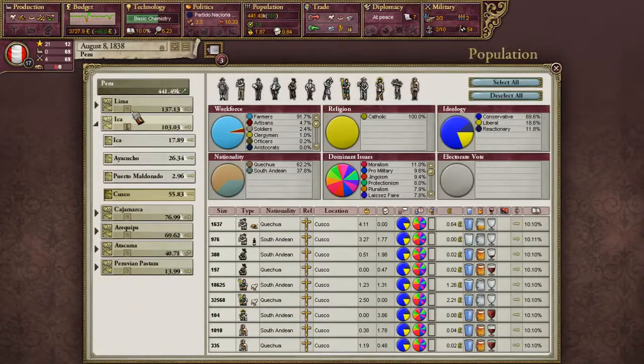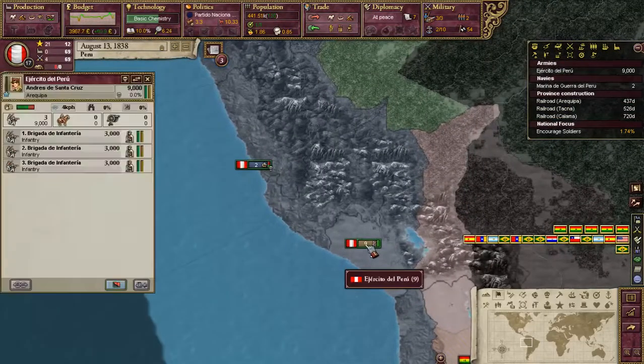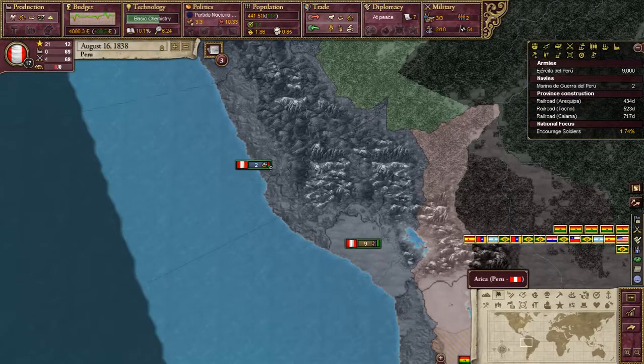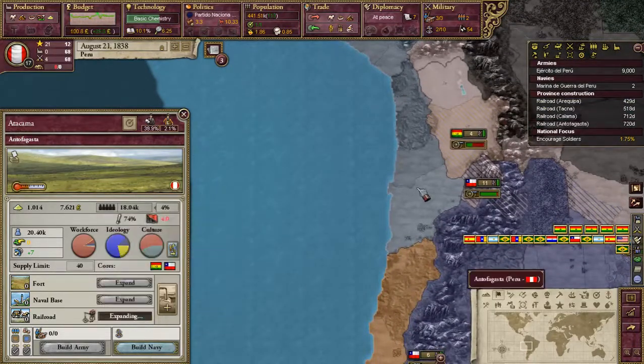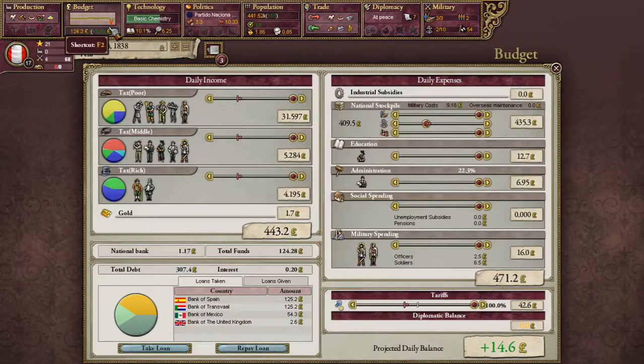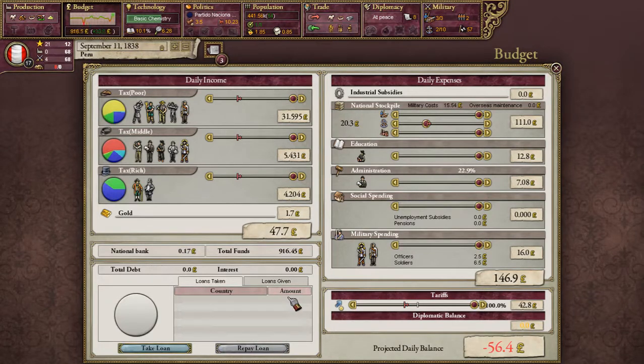We have all the soldiers we need there, but we'll encourage soldiers a little bit longer — might as well. We're building our railroads, that's doing well. Let's add another one. We got loans — that's okay. We'll save a little bit of cash and repay all those loans. Now we have no loans — it's good.